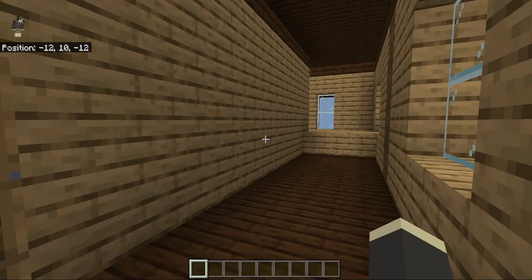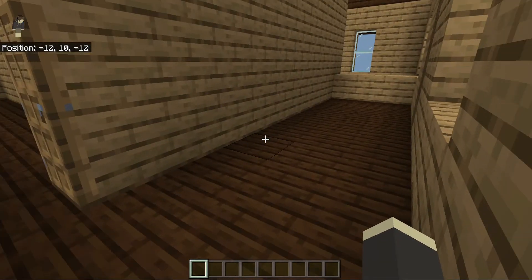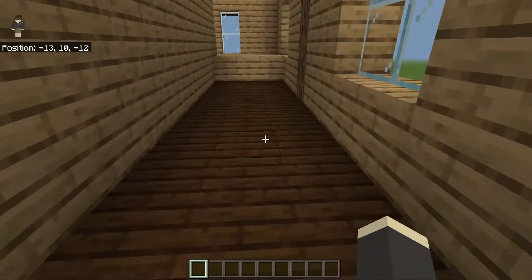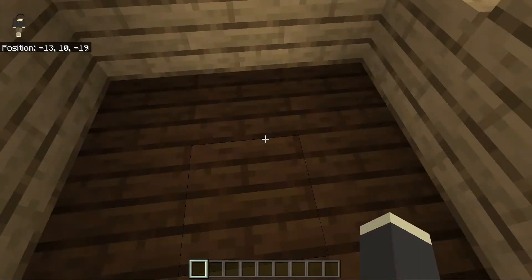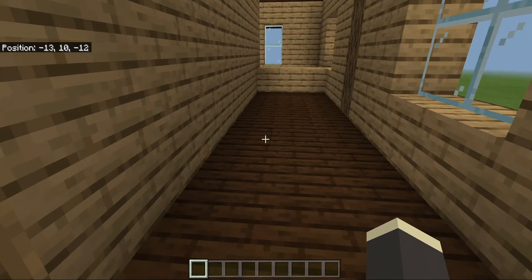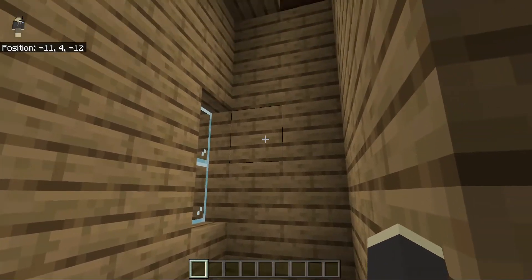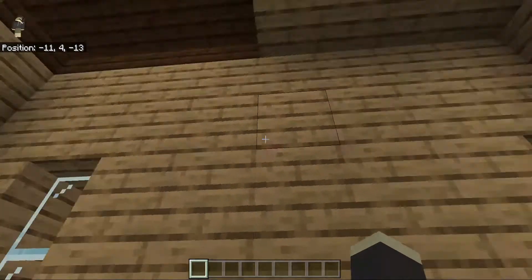The next interior we are going to do is this room, which I was originally going to make the office or the storage room, but now I'm going to make it the office because it's a bit thicker. For clarification, this is the new office, and down here on the first floor is the new storage room.